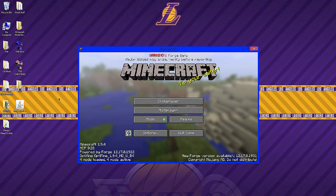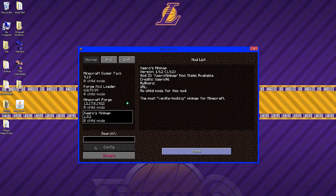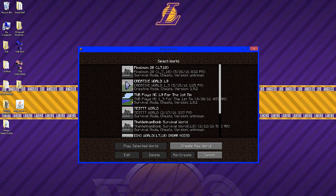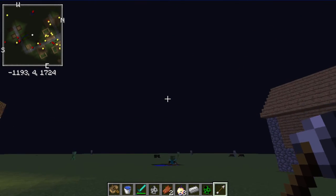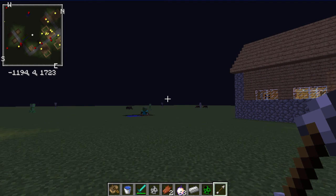Now in the corner you can see four mods loaded. Click on mods and the minimap mod is installed. I'll show you it in game — just go to a random world. Select create my world and you will see that it is installed. There you go, look in the top corner, the mod is installed.